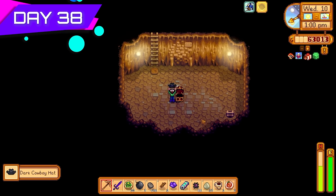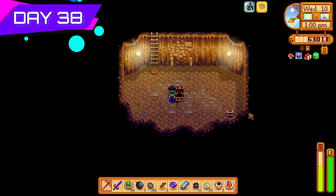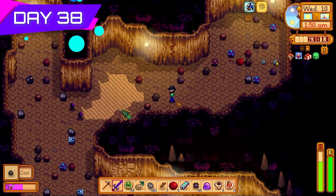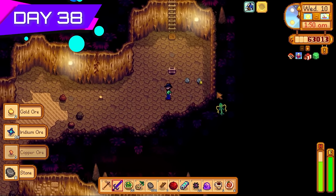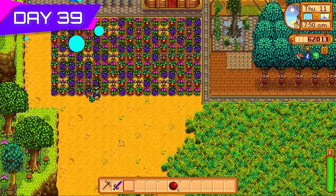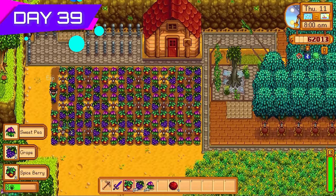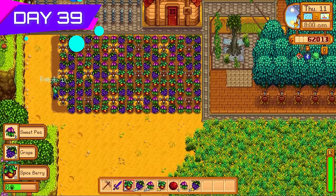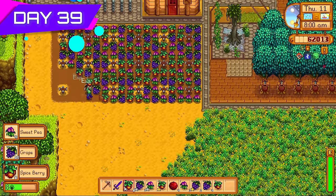32 iridium ores from that one cluster. I also got the dark cowboy hat and put it on to change my appearance a bit. Day thirty-nine — look at all these lovely summer forageables! The great thing about summer forageables is you only need three to make summer wild seeds, so we're probably going to end up with thousands of summer wild seeds by the time we're finished.